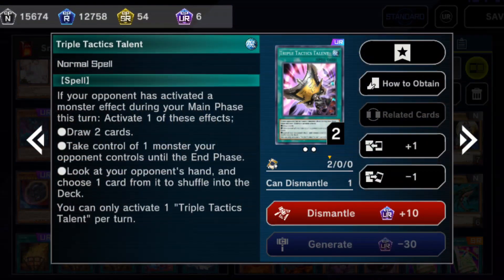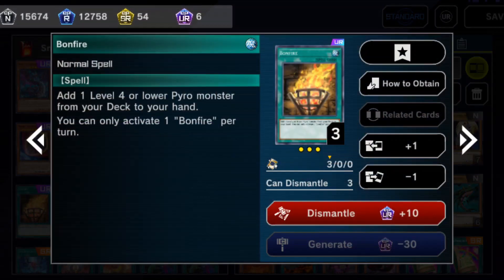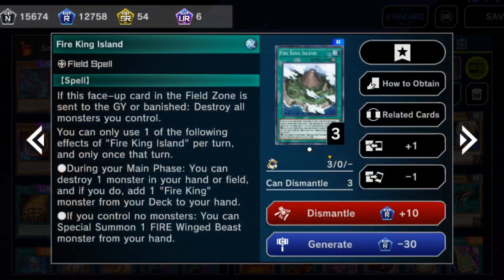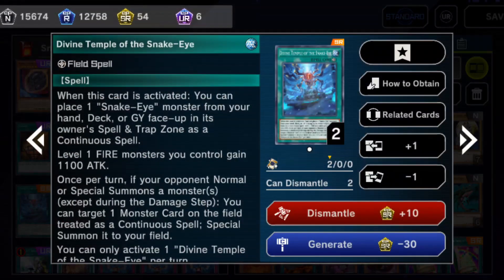Two copies of Triple Tactics Talon — I can also be Nibirued, and I play Crossout Designator, and maybe I'll hit Nibiru with it. Three copies of Bonfire, one copy of Original Sinful Spoils Snake Eye, one copy of Fire King Island. I play both field spells: Divine Temple and Fire King Island.